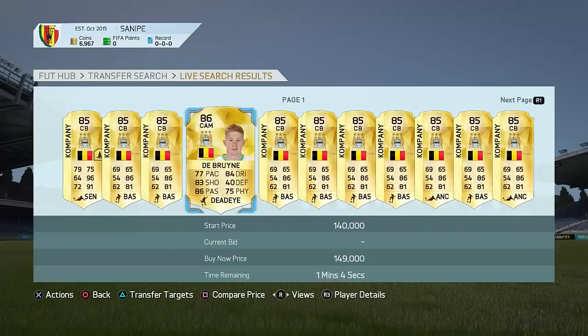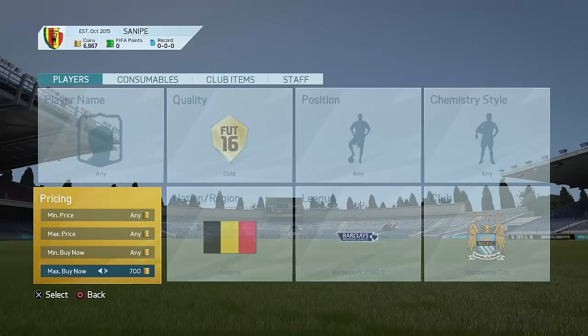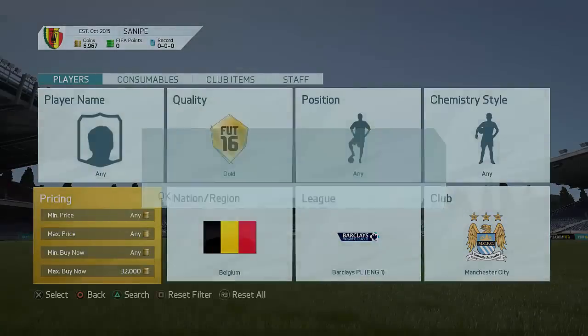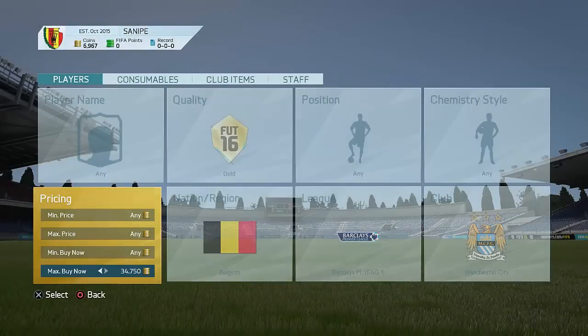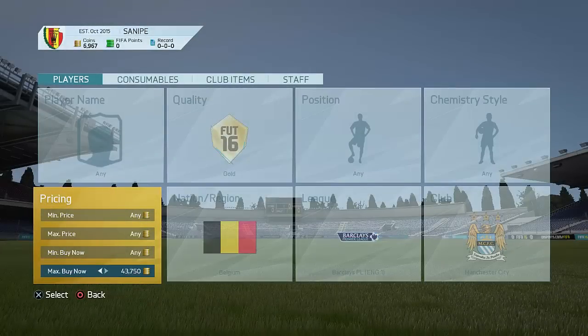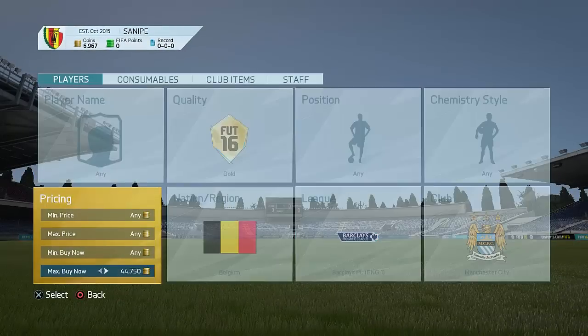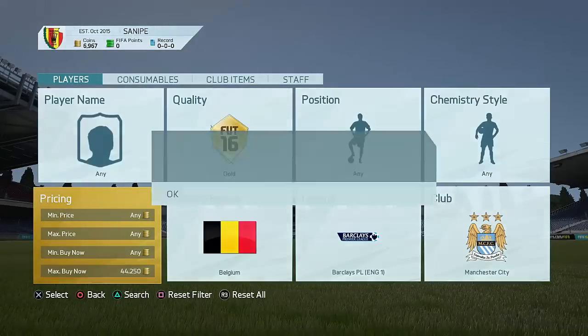The next one is going to be pretty similar to the one we just did, just with a different club — Manchester City in this case. Right now De Bruyne is like 100k more expensive than Kompany, but De Bruyne's lowest Buy Now price is like 20k coins, which is awesome. That means you guys might be able to get yourselves a Kompany or a De Bruyne at the same time. Imagine getting a De Bruyne for like 20k or 30k — I've seen so many on the Trade of Today series and top 5 sniping reactions. Go down to like 40k coins.